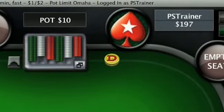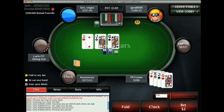Position, position, position. When you play Pot Limit Omaha, even more so than Texas Hold'em, this is a game of position. You could arguably play almost any hand if you're on the button. I'm not saying you should play any hand, but you almost could. Whereas even a very good starting hand, if you're out of position, it's really hard to play that hand for profit.